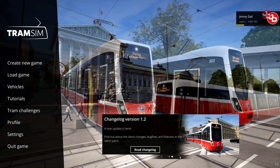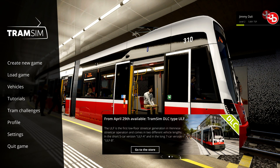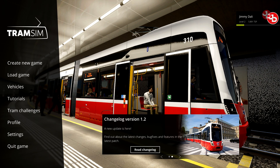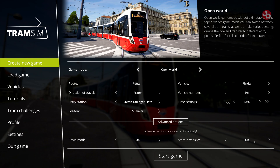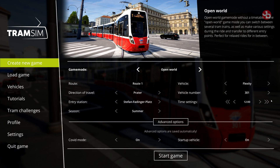Welcome everyone, today we're going to be taking a look at Tram Sim with a brand new update. It's the 1.2 version that's just been released. We're expecting a train station and a new tram, the ULF, coming on the 29th — stay tuned for that. But apparently on this changelog we have a manual start first and foremost — you can start from dark or cold start, and that's pretty cool.